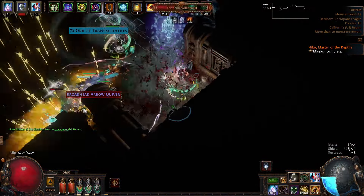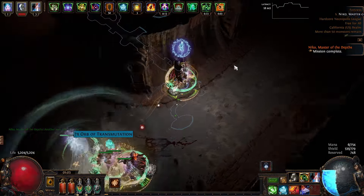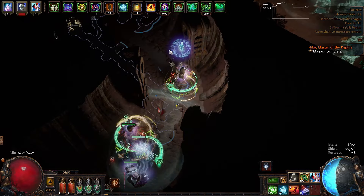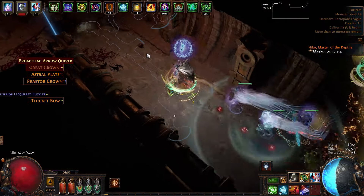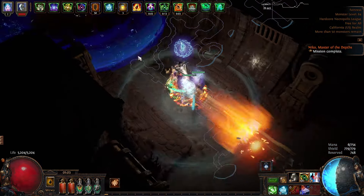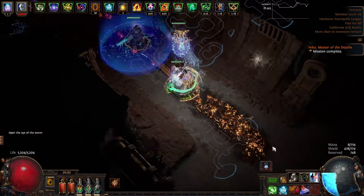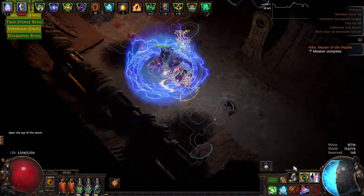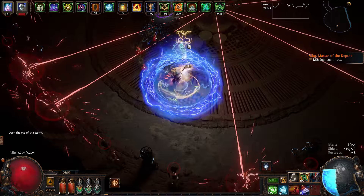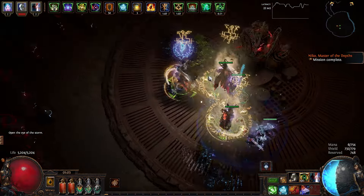Alright, we found the boss again — round two, I guess. I found the three Nikos, but they don't have a shrine. I guess something useful — Regen? Fuck it. I might have to log out anyway. Alright, round two. This time without 50% block.